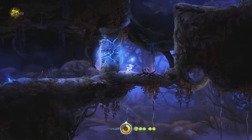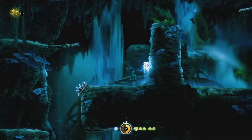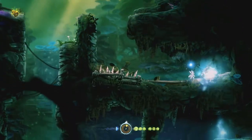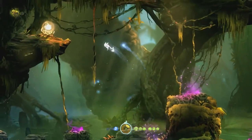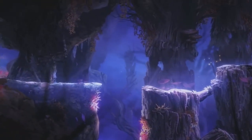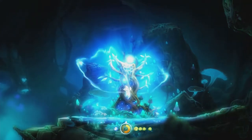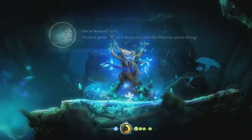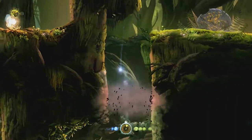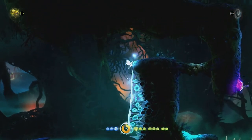Like most Metroidvanias, there are areas inaccessible to the player because they don't possess the right item or ability to progress. Ori is no different, having areas where double jumping or a stomp attack are necessary to reach that ledge or break through that barrier. The real enjoyment of the Metroidvania genre is that 'aha' moment — epiphanies the player gets once they obtain a new ability or upgrade, remembering that door they couldn't open or that path they couldn't reach. By finding ancestral trees around the world, Ori can learn various skills that add to a great sense of progression.